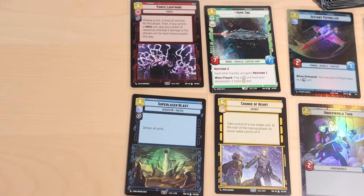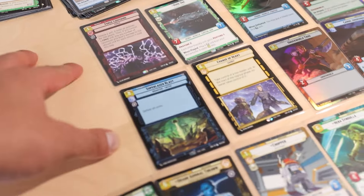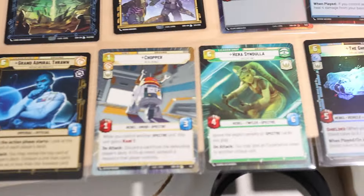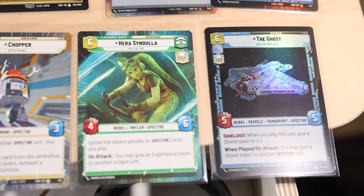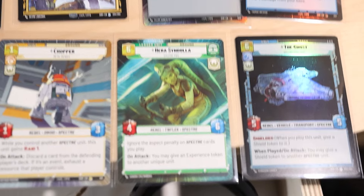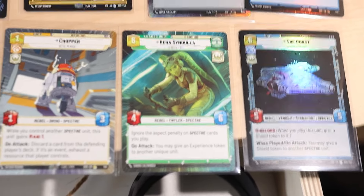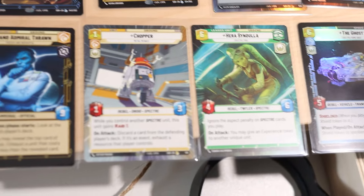We ended up getting four legendary cards on top of that. It's going to be pretty difficult to acquire them for decks so it'll be interesting to see how that rounds out. Down here at the bottom we got some of my favorite pulls I wanted to set aside - including our foil Ghost. If they combined that with the Hera card and both were foil hyperspace, they'd be set aside for the collection for sure. Super happy with both - the foil Ghost and the hyperspace Hera.